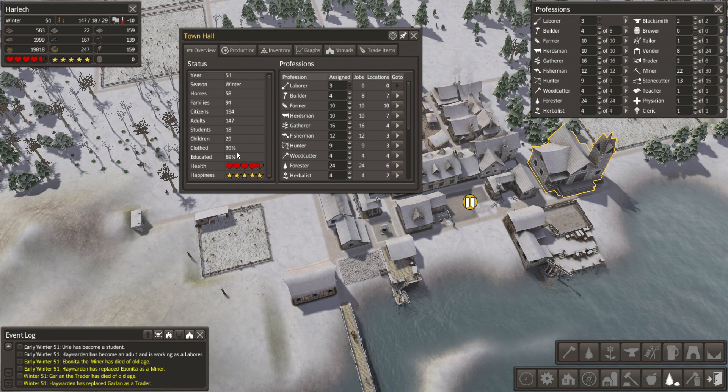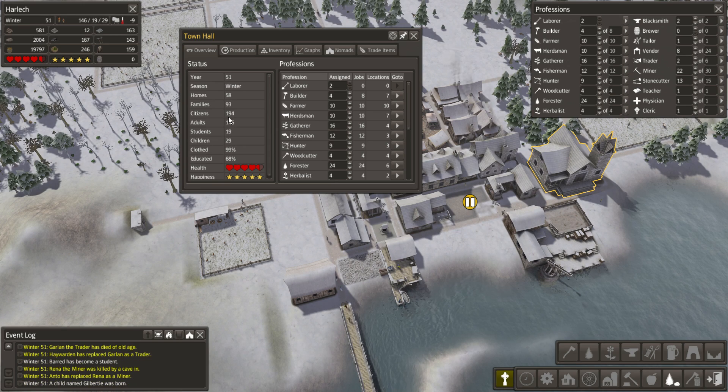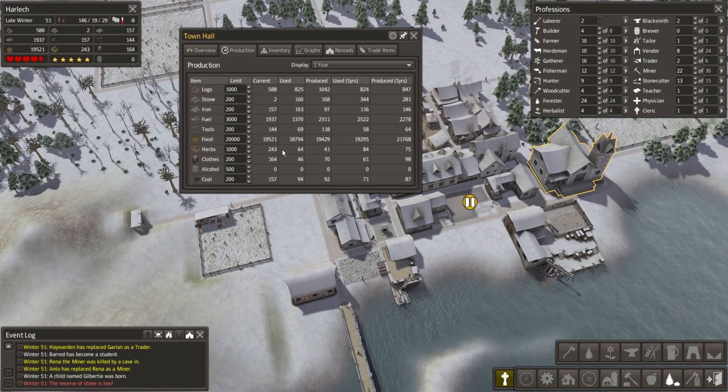99% of our citizens are clothed. If someone wants to walk around naked, I'm not going to stop them - they're not hurting anyone. 19 students, 28 children. Bloody cave-ins. 194 total citizens - that's awesome. 93 families. We don't need to look at that, but let's extend this to five years.